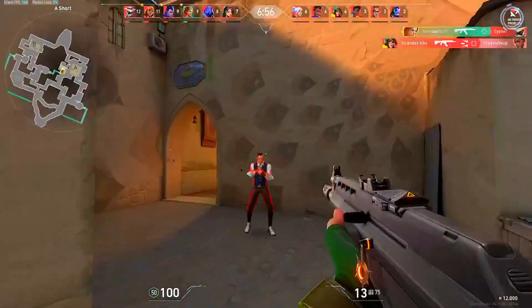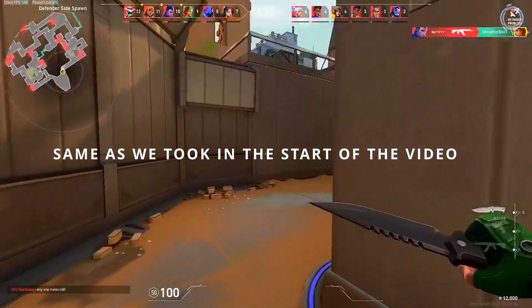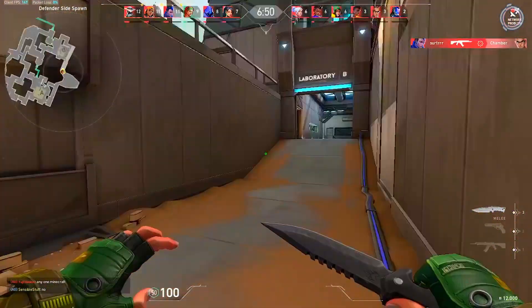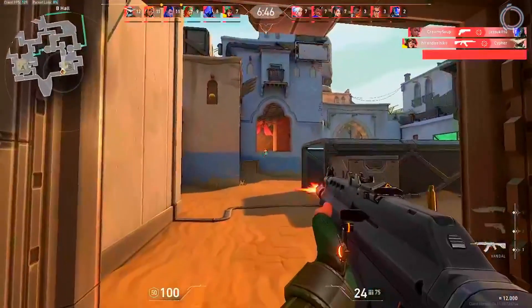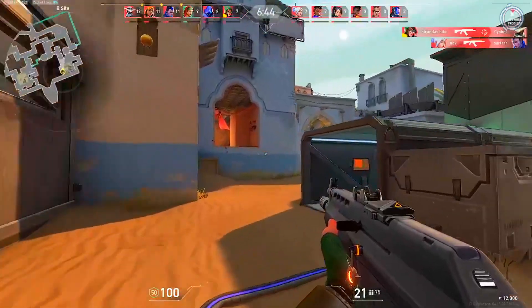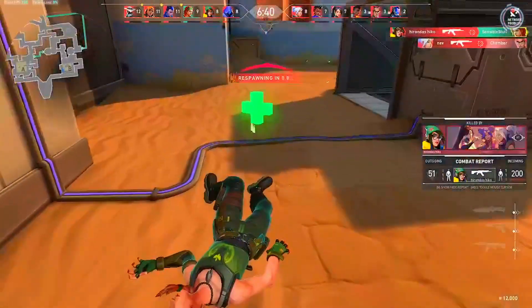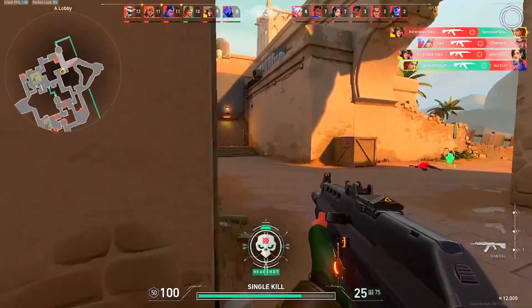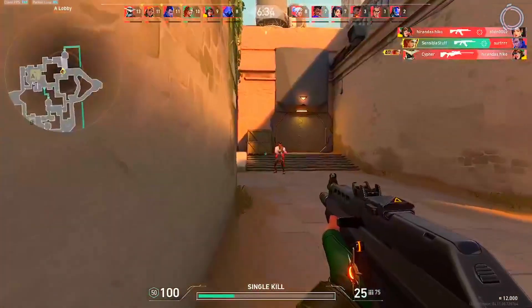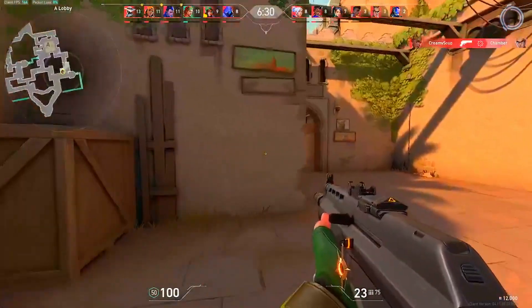Let's take another scenario: suppose you are picking an angle in a 1v1 fight, you see the enemy, you click on the head, but you die. There can be two reasons why, even after shooting first, you die — obviously you whiffed, or the latency is high. You click but the time it took to register the input was quite long, and therefore you die. So low latency is important in such cases.